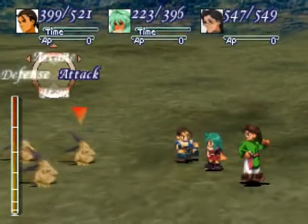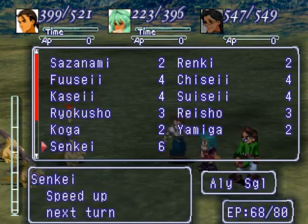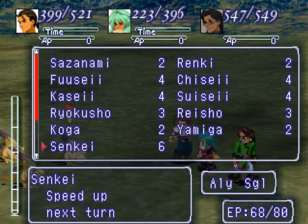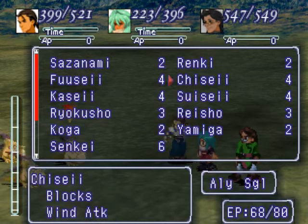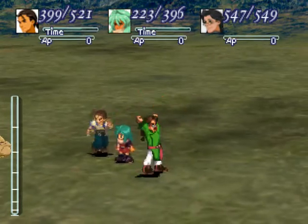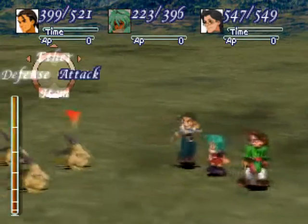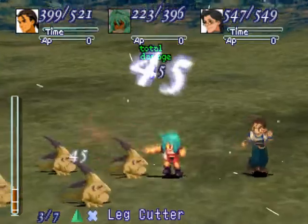But we will be showing off Emeralda. Let me show you something awesome. Sitan learned this ability called Senki, which basically casts Haste on everyone. So first we're gonna cast Senki on Sitan. And let's start showing some Death Blows.